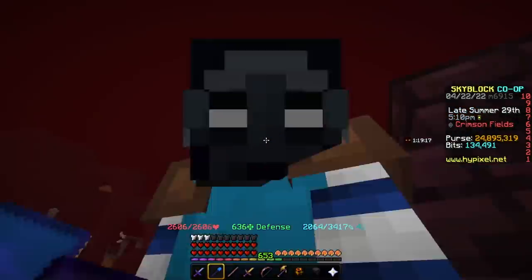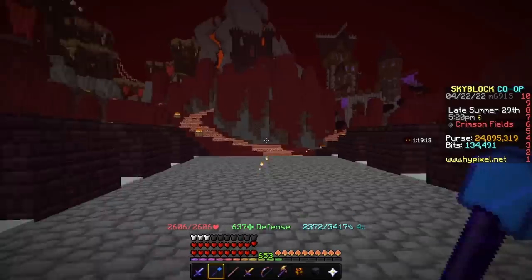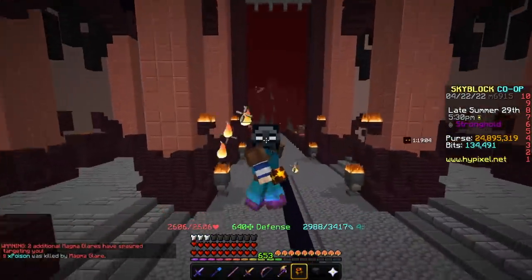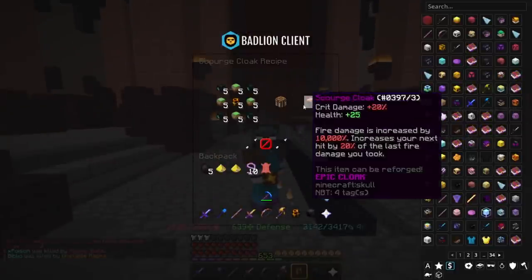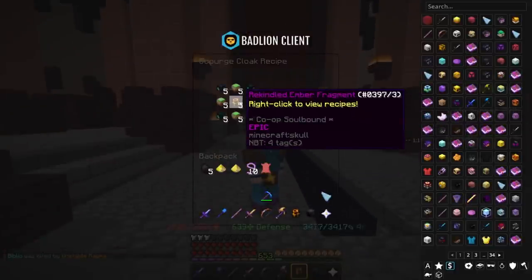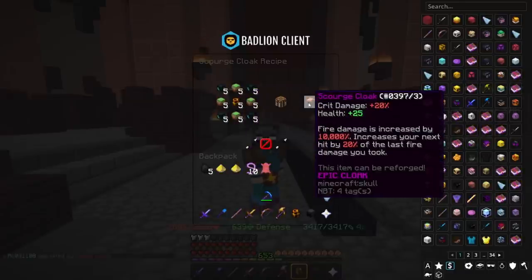For cloaks, we have four main options we can use, and there are some good and some very bad. First, let's go in order. The first one is going to be Scourge Cloak. Scourge Cloak is gotten from the magma boss. It requires Compact O's, Ooze, Blaze Ashes, and Rekindled Ember Fragments. It forms a Scourge Cloak which gives you 20 crit damage and 20 health, and fire damage is increased by 10,000%, increasing your next hit by 20% for the last fire damage you took.